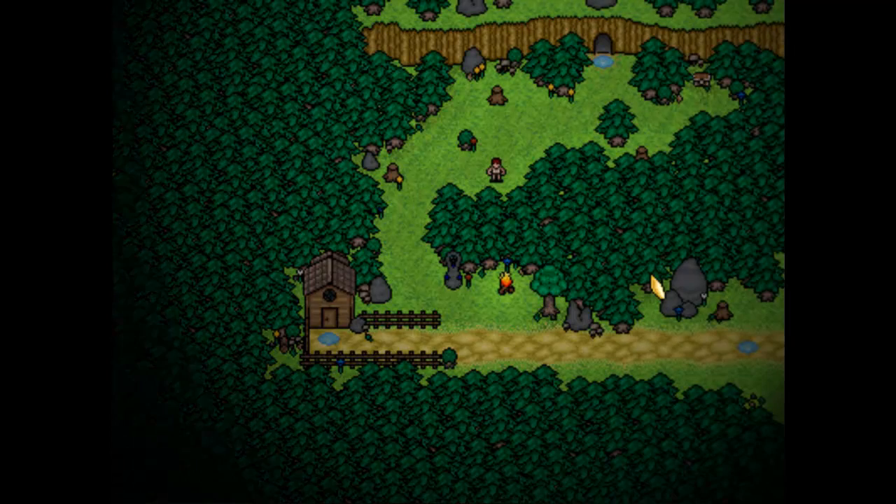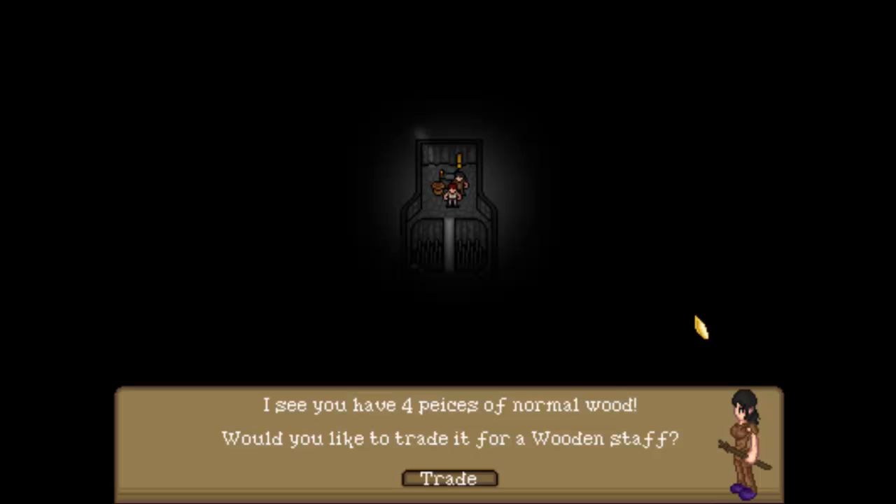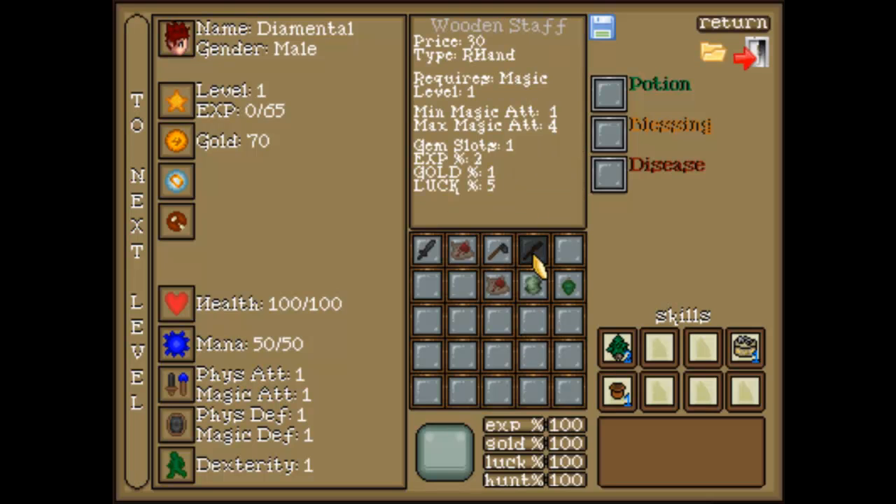If we go into this cave here, which at the moment will have an NPC — collect some money and she'll make a wooden staff for us, which is a very basic magic weapon.